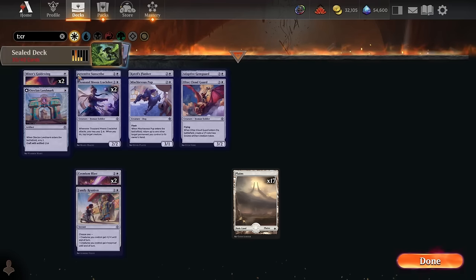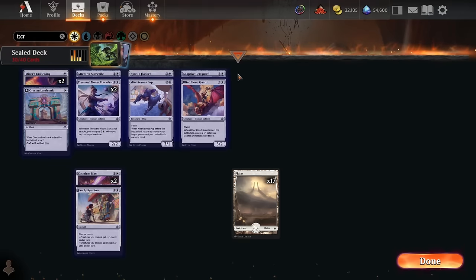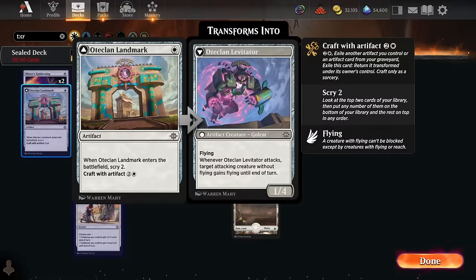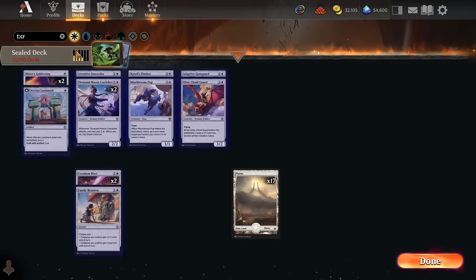Quick glance at white — I love that we've got the double Guide Wing and the Oltec Cloud Guard, which is quite solid. Everything else is pretty filler in the color, including the removal. It's nice that we have a couple of removal spells, but Cosmium Blast is on the more filler end of removal out of the color.